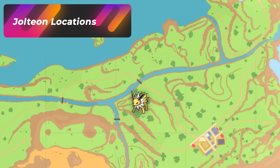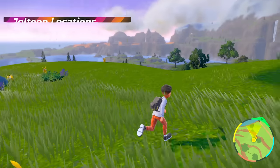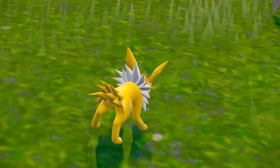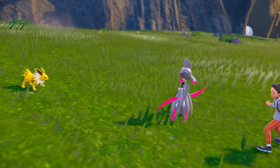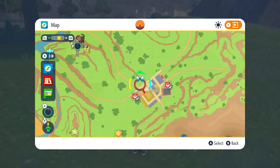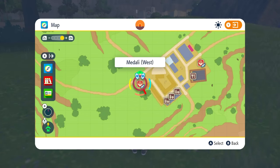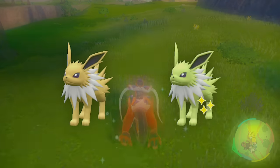Ladies and gentlemen, I know people love hunting Eeveelutions, and luckily we don't have to do a date reset or date skip and don't have to try to get an entire mass outbreak. Look at the amount of Jolteons around me — this is going to be a very great Jolteon hunting spot. I'll show you the exact location on the map: this Medali area is golden for electric type. Once you go from Medali West, just climb up this hill where I am and it's going to be Jolteon galore.